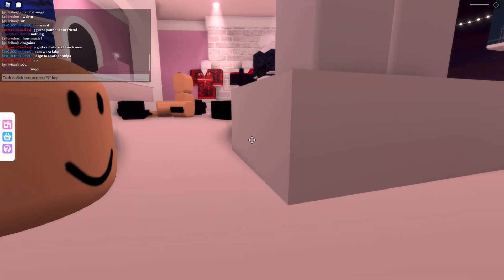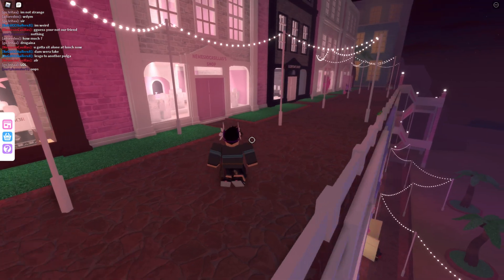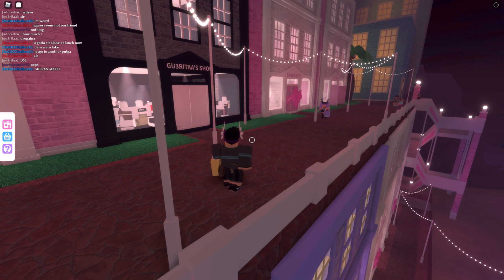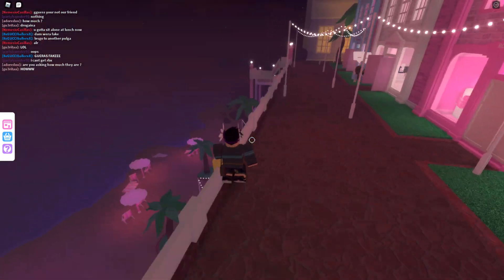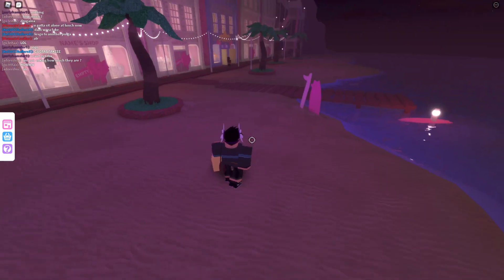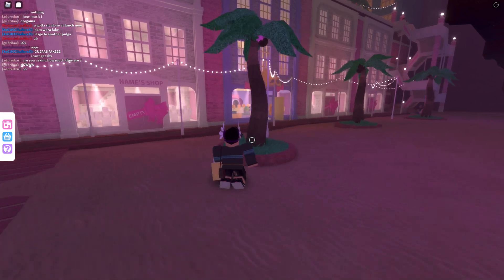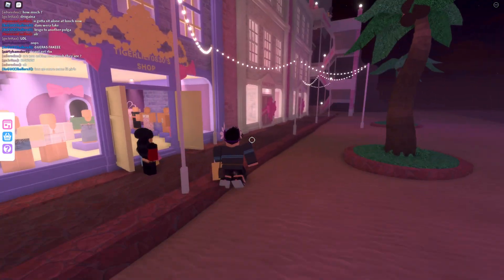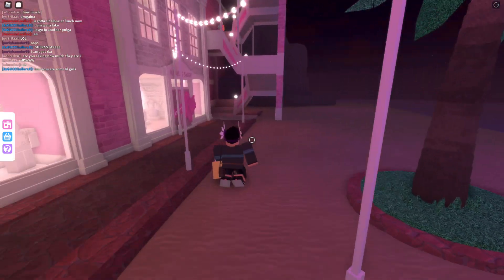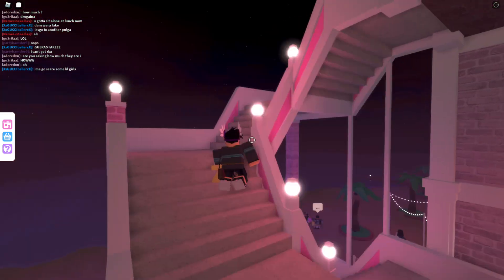There are two floors of shops. The main top floor is my favorite, mainly because that's where most people spawn so you get more traffic. If you jump down or take the stairs, there's a beach with some chill spots and more shops down there in case the ones up top are taken. You never have to worry about all the shops being taken because there's enough for everybody who joins.